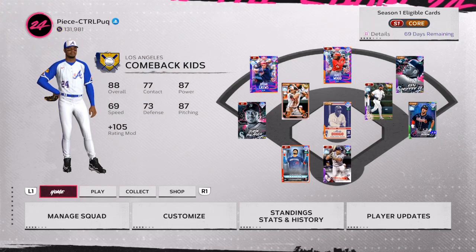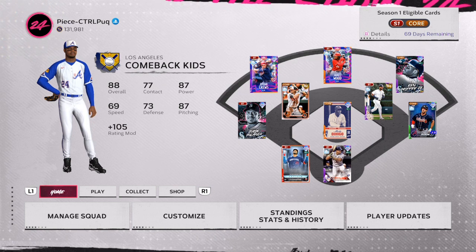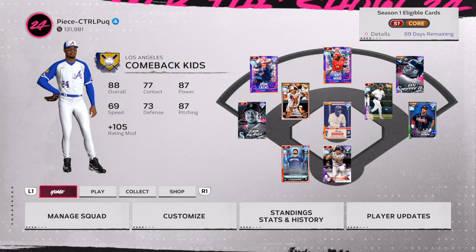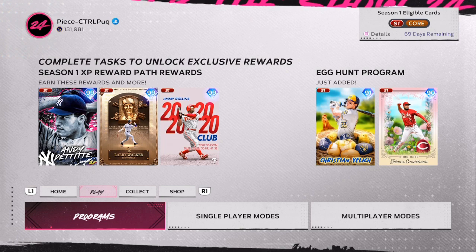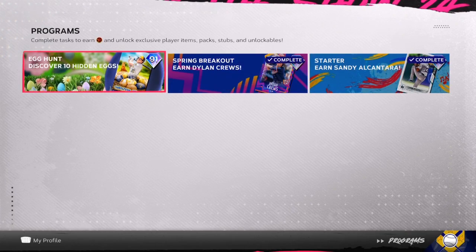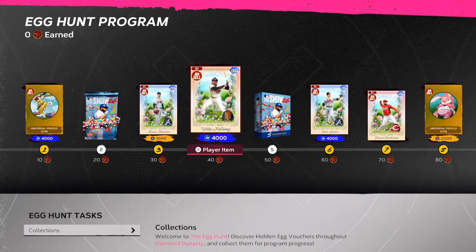What's up guys, welcome back to the channel. Today we're going to go over the new Easter egg program in MLB The Show 24 — how you can find all the hidden eggs and get yourself some free diamond players. If you're new to the channel, drop a thumbs up, hit that red subscribe button. This channel is all about making stubs, but when I have time I'll be giving you guys gameplay tips.